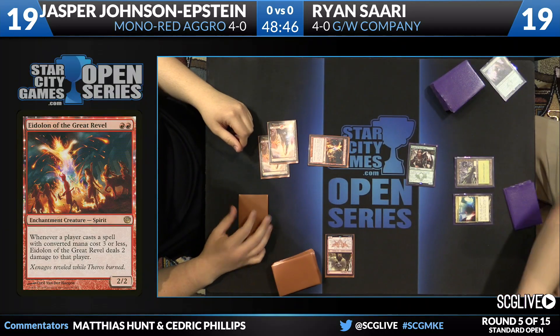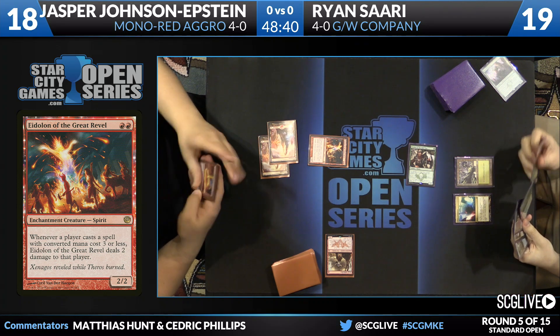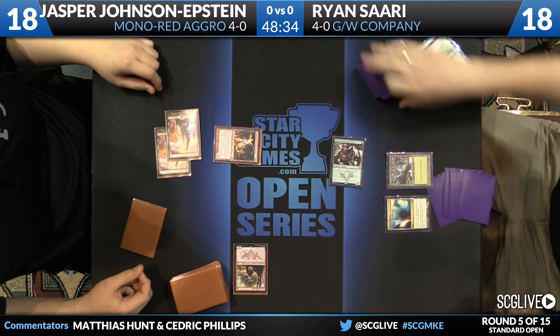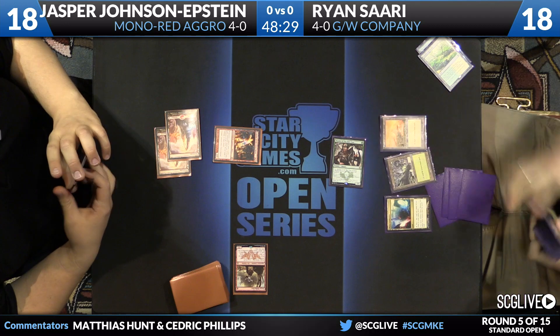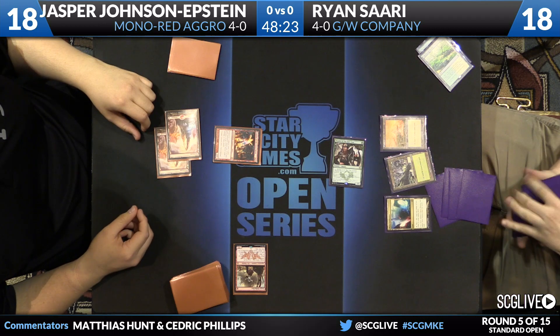Here comes the Warden right now. Jasper, I can't imagine, is blocking — and he's not. One damage comes across. Sari will tie things up after cracking that fetch land. Both players at 18 right now. A lot of incidental damage — one off the fetch land, one off the mana confluence, and two more off the spell he's going to play. That's four damage he'll have taken, and Jasper hasn't even come across in the red zone to hit him yet.